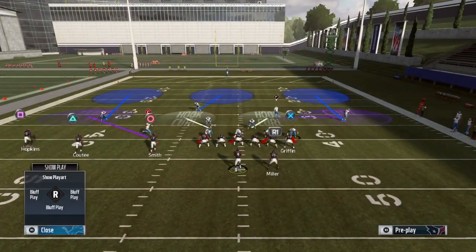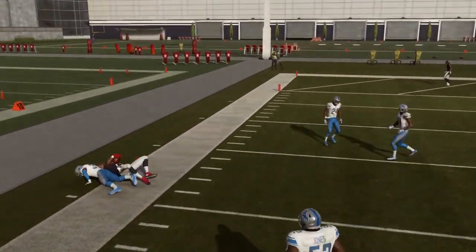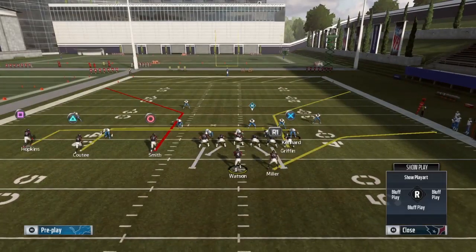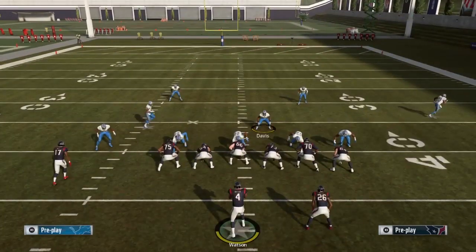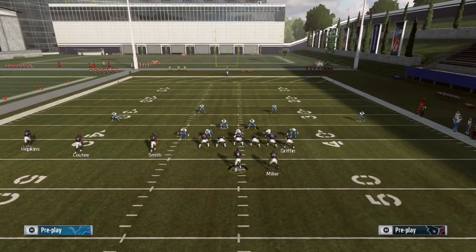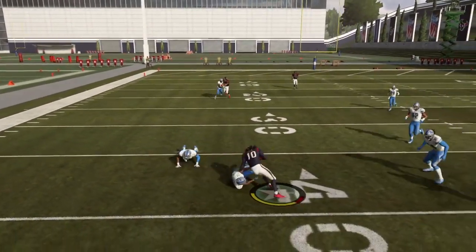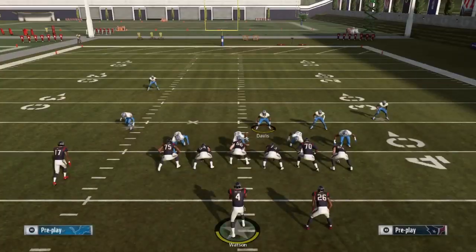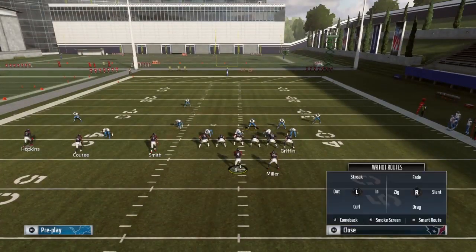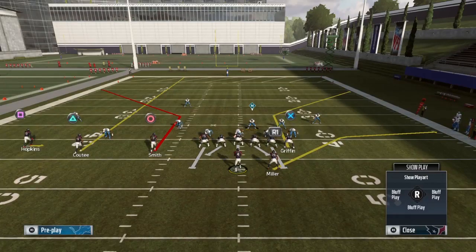Running setup two against Cover 3 with cloud flats: make the read on the left side. If they go deep, hit the corner out — especially useful on third and short. If your opponent blitzes, you now have two flat routes on the outside to attack. Against Cover 2, it's not foolproof if they have a good cloud flat corner, but you still get room. It's a simple high-low read — they go high, you hit low; they go low, you hit high. I hit the smoke screen a lot with a shifty receiver like Tyreek Hill for 10-plus yards.